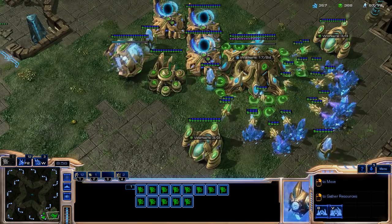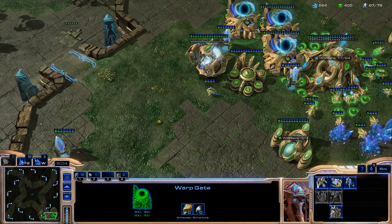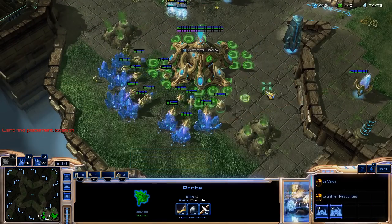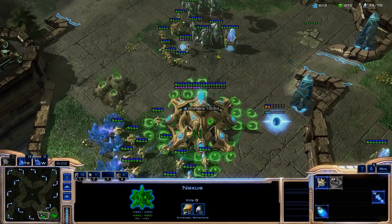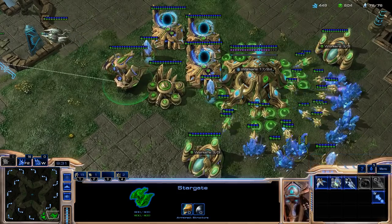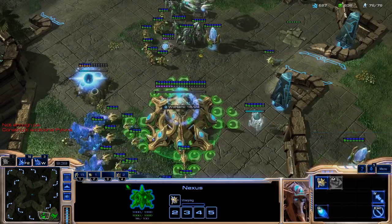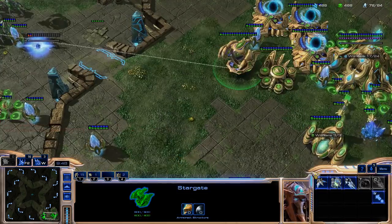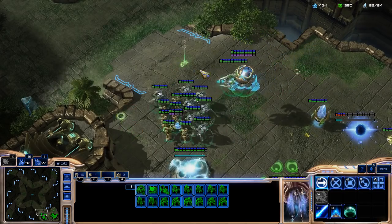Doing these types of games where you're just in your own game and playing — you can practice and see kind of what your benchmarks are. I've got 74 food at 9 minutes, which is probably not the best, but I've got a full expansion up. I can tech up to Tempest or Carriers if I feel like it, I could also get a Robo and start thinking about switching over to Colossus. All these things are options — just experiment with what you've got and see how it goes.